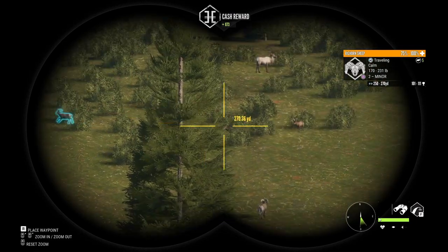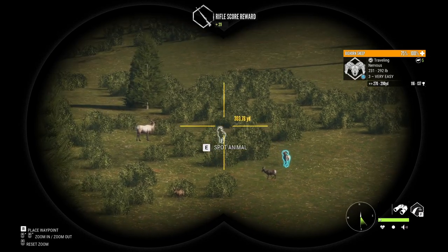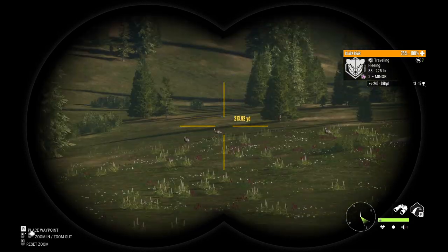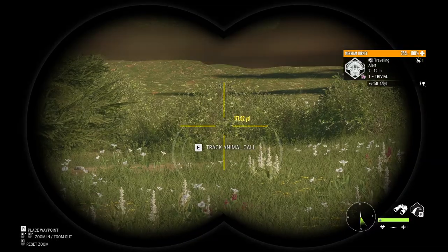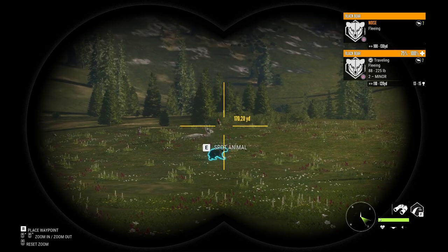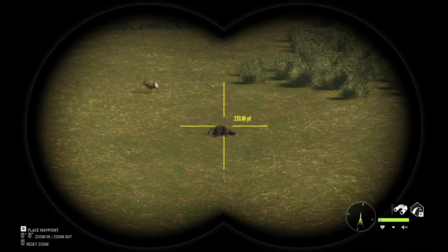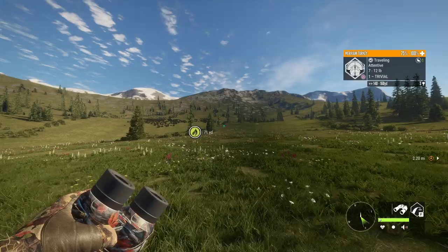That's a nervous elk. Those are big horned sheep - that's a lot of them. And there's some turkeys out there. And there goes a bear - that is crazy. And then this bear out here just popped in the render and it's down. I'm guessing that's one of the ones I shot.